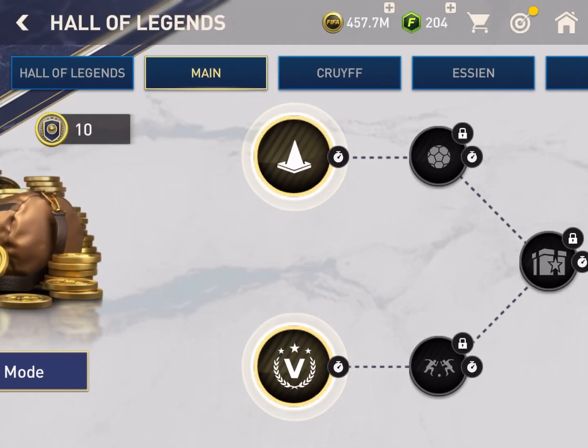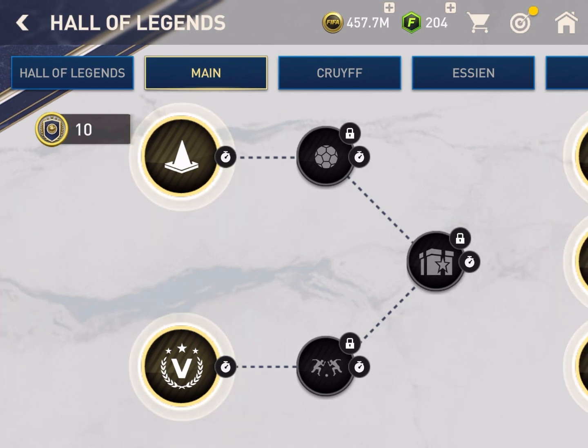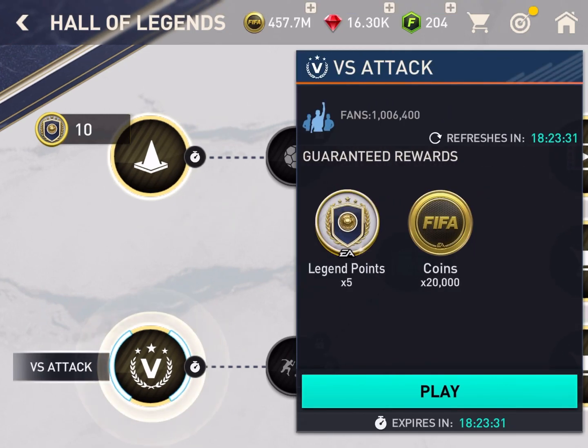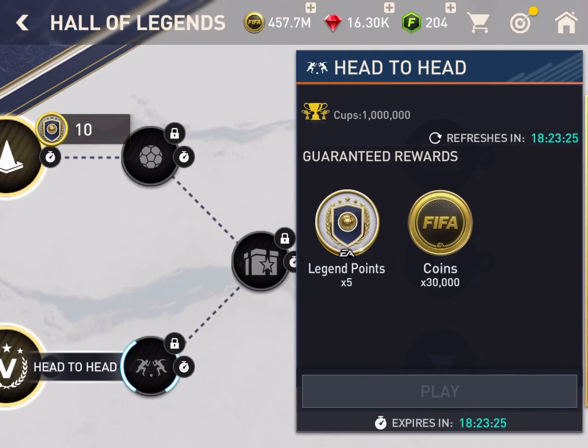There are other updates in the Hall of Legends chapter. The formation of the skill games and matches has changed. Now in one path there is a skill game and match, and in the other path there is versus attack and head to head. In the versus attack you get an extra 5 legend points, and same in head to head.